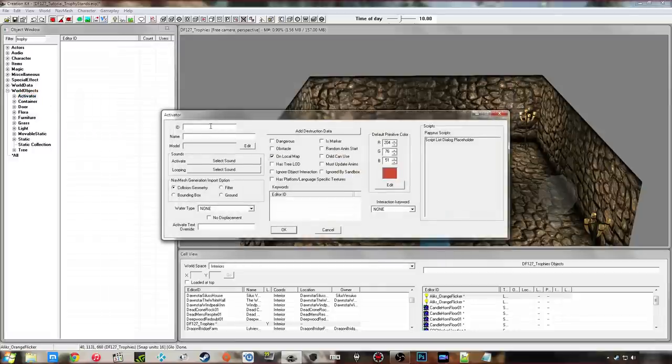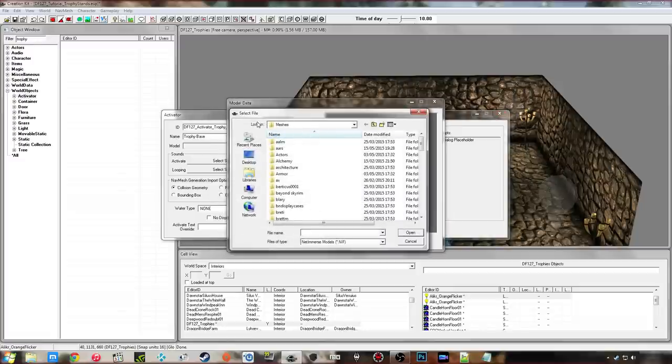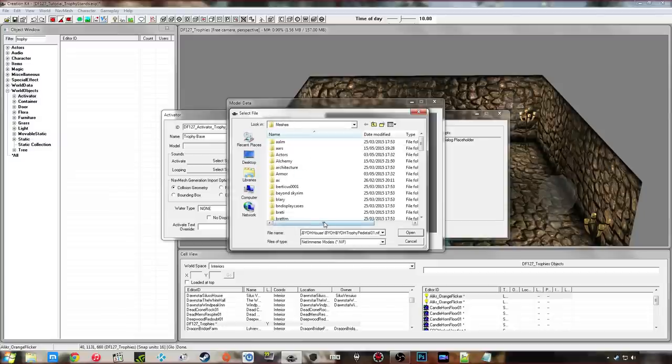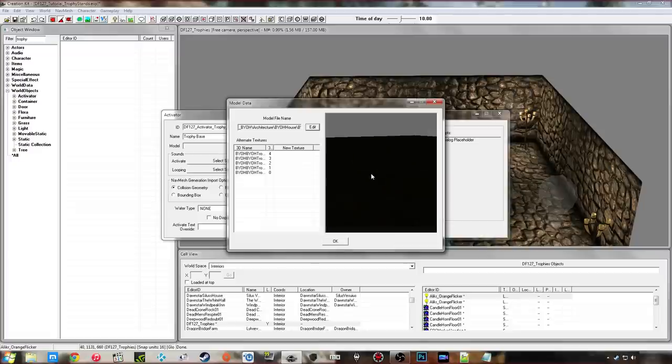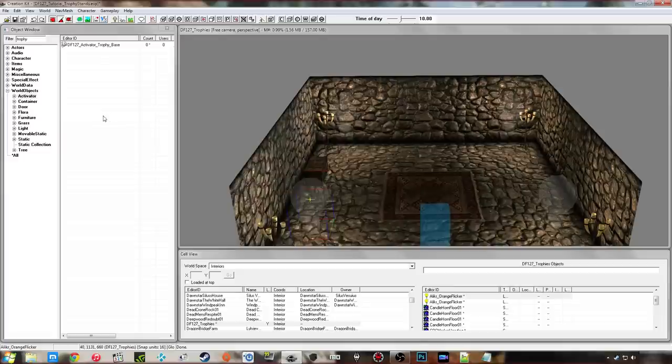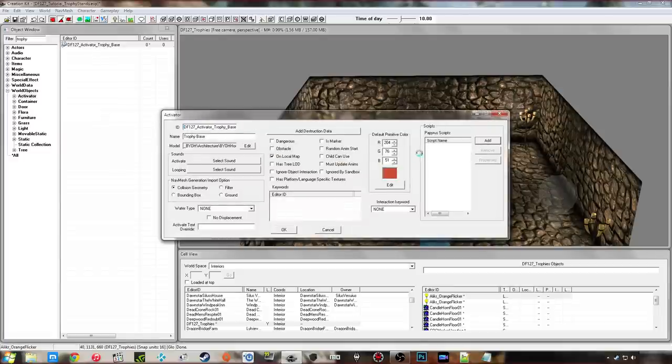I'll cancel off that, go into Activator, create a new one and call it the base — I'll put 'trophy base' in there. You can change what the prompt says instead of 'activate' — type what you want — but I'm going to keep it as 'Activate Trophy Base'. Click on the model, edit it, make sure you're in the Meshes folder, paste the path in with Ctrl+V and hit open. Now before I can carry on I need to confirm it so that the Papyrus scripts box will open up, then I'll double-click back in and add the first of my three scripts.